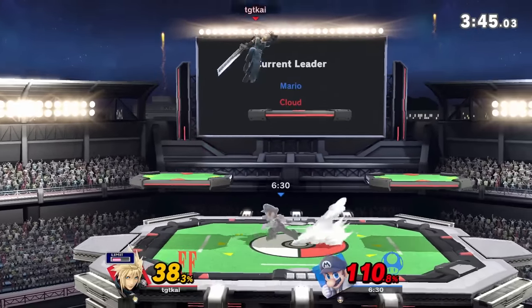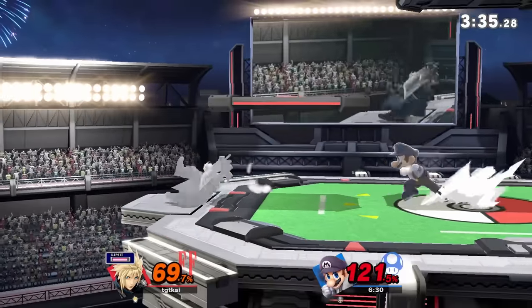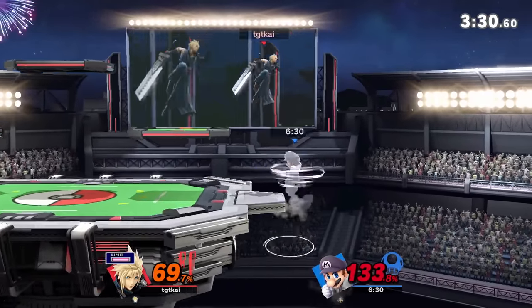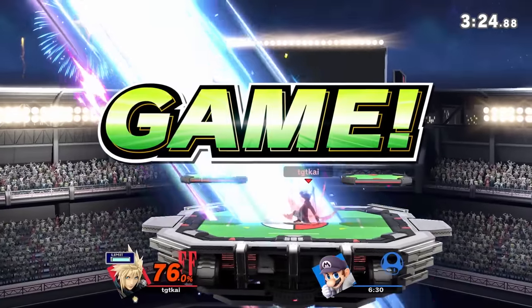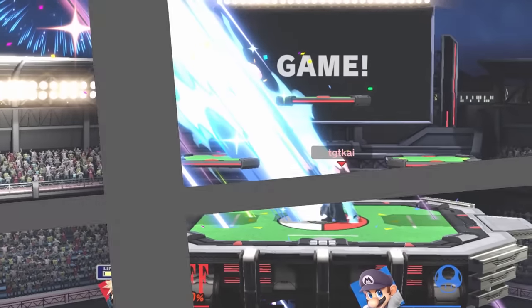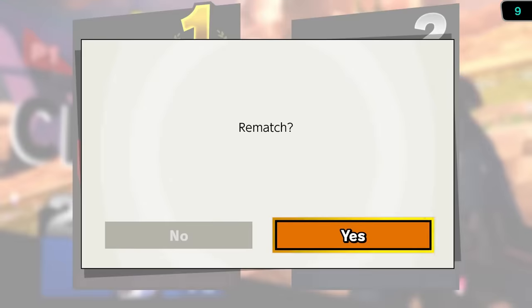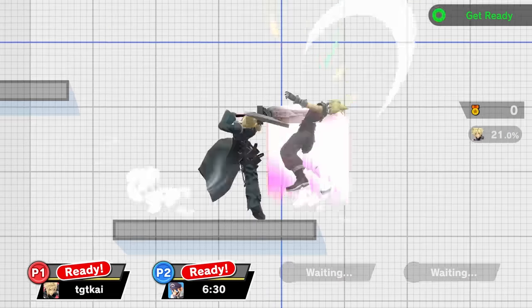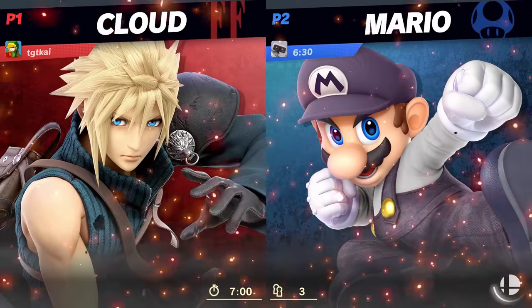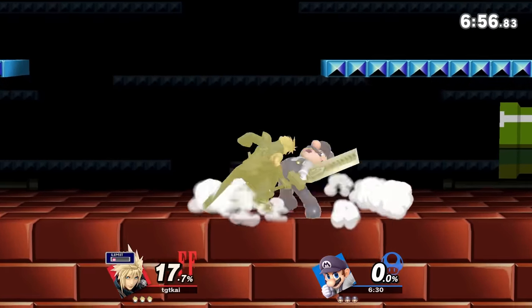Donkey Kong isn't necessarily a bad matchup, just annoying — at fairly low percentages he can kill-confirm off a throw, so simply don't let him grab you. Space fairs and back airs well enough to avoid getting grabbed and you should be okay. Pikachu and Pichu can also be rough — don't let them get Cloud off stage or it's as good as over. Cloud does overpower them and Limit Blade Beam can catch a bad Thunder at the edge for an early kill. Avoid chasing them off stage at all costs. That about covers it — I hope this helped out some aspiring Cloud mains.